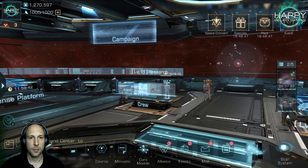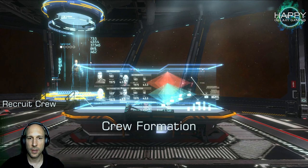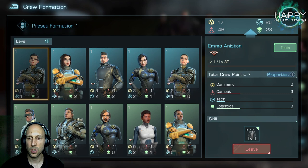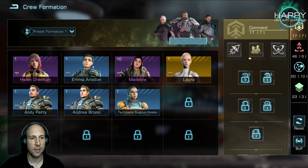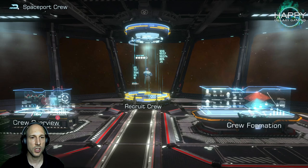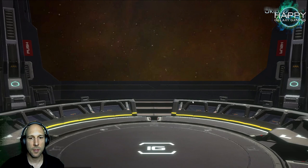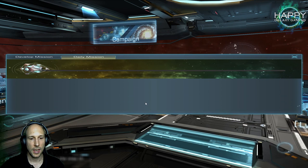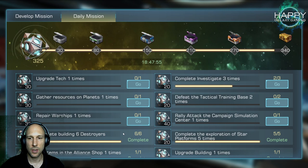Next: crew members. Make sure you summon your crew members — having an empty slot in your crew formation is not recommended. Level up crew members that you think are good and plan to use long-term. Always make sure you recruit at least one crew member per day, as you need this for your daily missions.